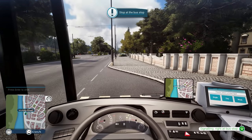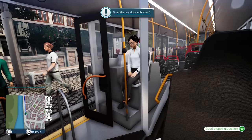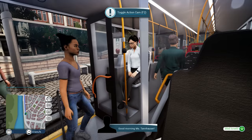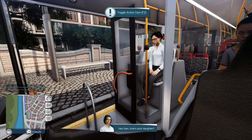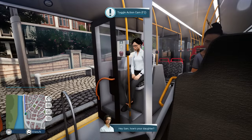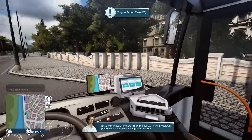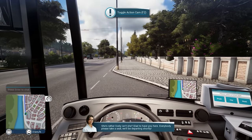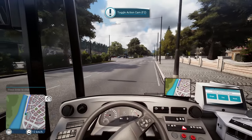Here we are at the stop. Let's open the front door — we also have the rear door. Passengers board and greet each other: 'Hello, Miss Tannhauser, glad you could make it. Hello Mira, thank you for inviting me. Hey Sam, how's your daughter?' She knows everybody. I'm going to close the doors while they're busy chatting. 'Everybody please take a seat — we'll be departing shortly.' No, we're departing now — I'm leaving. Let's go!